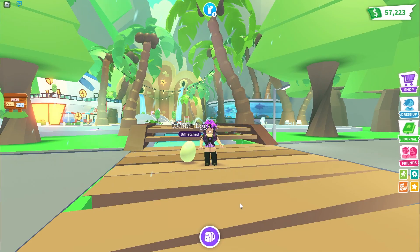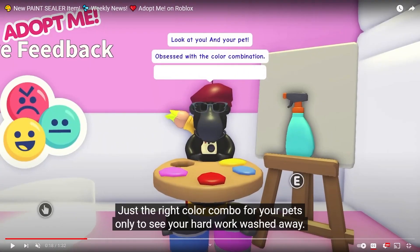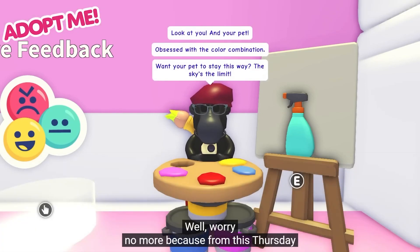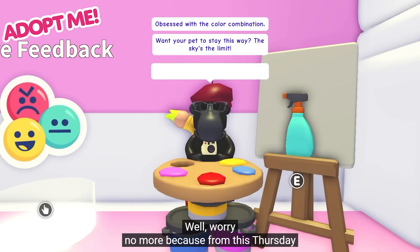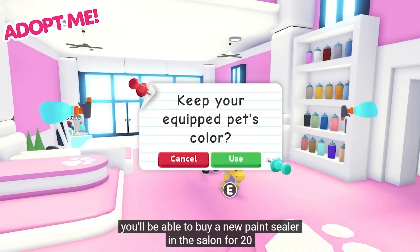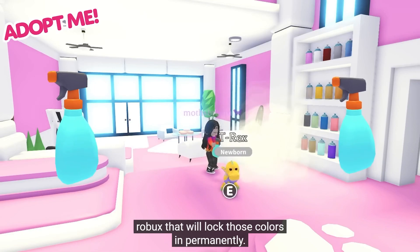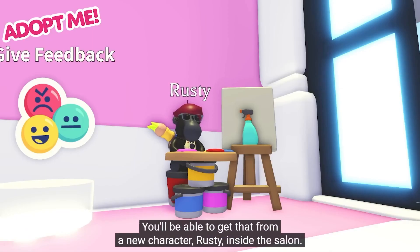Welcome back to another video. As per usual, Adopt Me has dropped another Monday weekly update. Let's take a look at it. Just the right color combo for your pets, only to see your hard work washed away 20 minutes later? Well, worry no more — from this Thursday you'll be able to buy a new paint sealer in the salon for 20 Robux that will lock your colors in permanently.